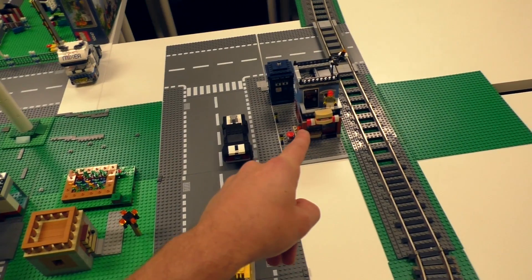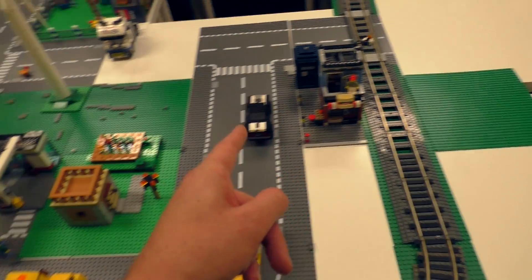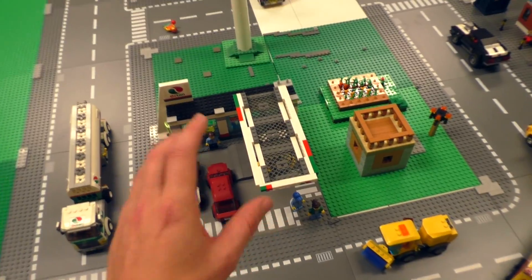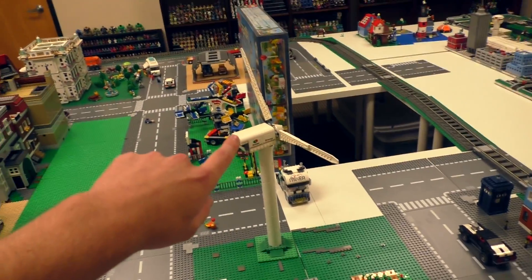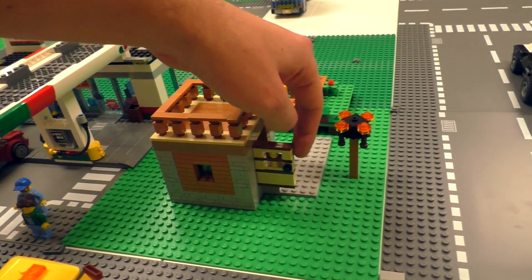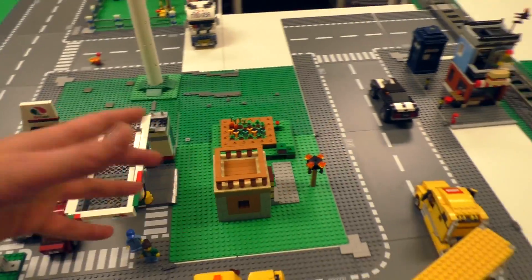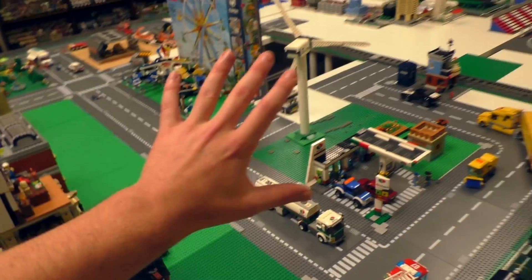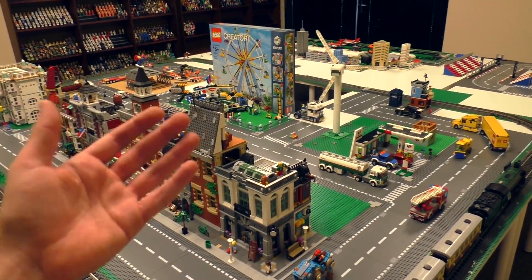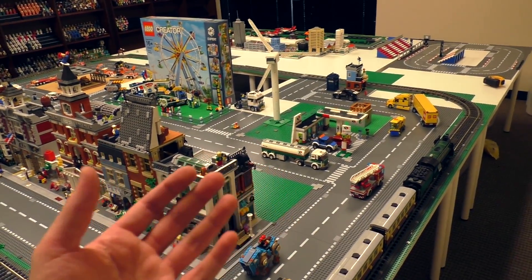Moving back, here's another little creator set — the corner deli — just placed there for now. There's a gas station I love but want to change up to match another building. We've got some other stuff including what looks like a little Minecraft village house as a custom build that hasn't been fleshed out entirely. That's pretty much it for the city — if you have any ideas about anything you saw or cool things you want to see us include, leave a comment below.